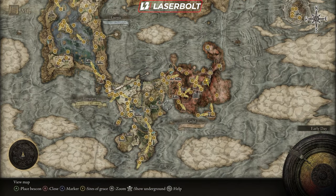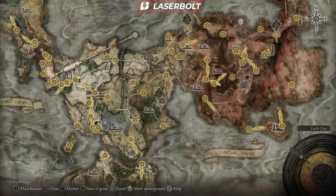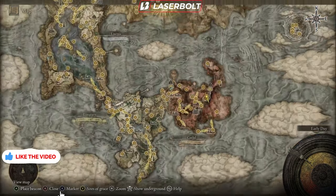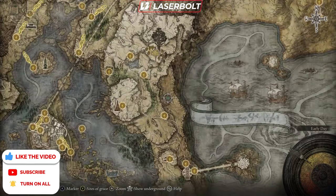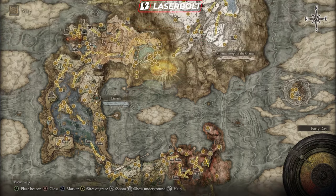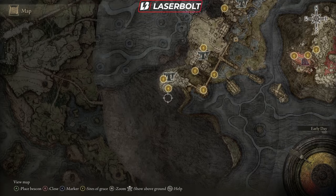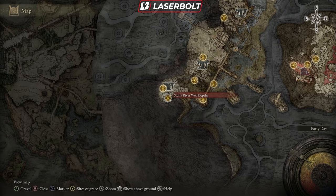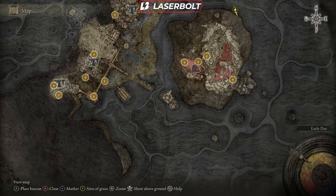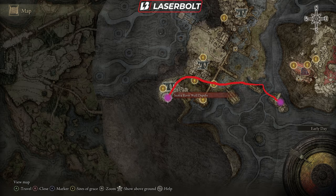After picking up the medallion, fast travel to a nearby grace point and head to the Siofra River Well. This takes you underground — there's also a second well to visit. The main well takes you underground to the Siofra River Well Depths. From here, take the red line route all the way through to the endpoint to complete the bottom portion of this underground map. Once that's done, it's on to the next location.